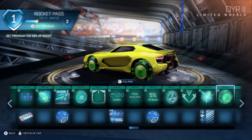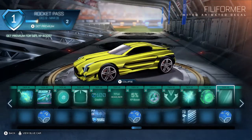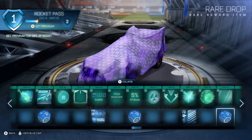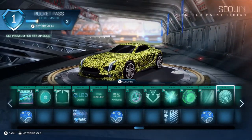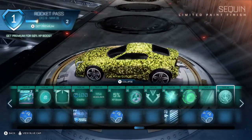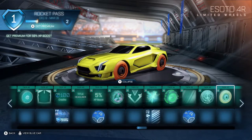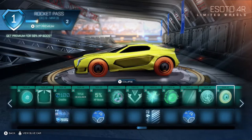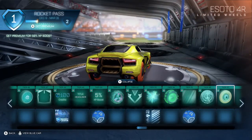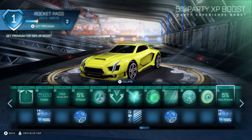Here's the other DYR wheels — we knew there was a second wave of these. Tier 55 is the Philiformer — not bad. Tier 55 free item is a rare drop. Tier 56 has a Sequin paint finish — look at this. Beautiful. Absolutely stunning. Tier 57 is the Isoto 4R wheels — they look a bit like skate wheels. Tier 58 is a 5% party XP boost.